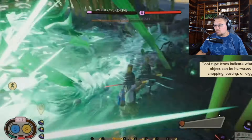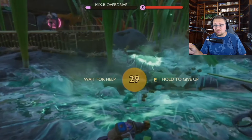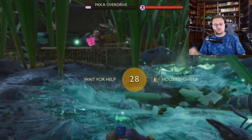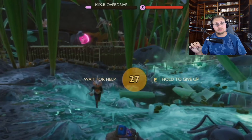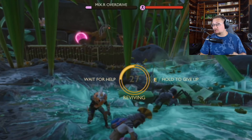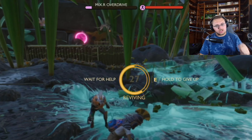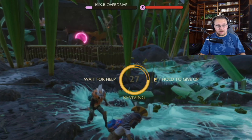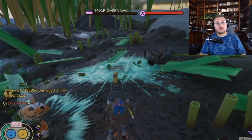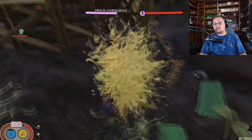As you can see, the bugs are definitely aggroed to the base — you can see the mosquitoes flying around at the top of the screen, completely ignoring the player and going straight for the base. As a helpful tip: you can actually activate the mixer for free, see what bugs come out, and then plan your base from there. Don't build a base first and then activate it, because destroyed materials are partially lost.